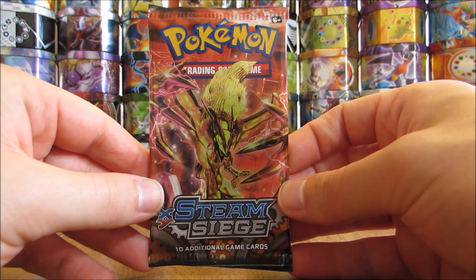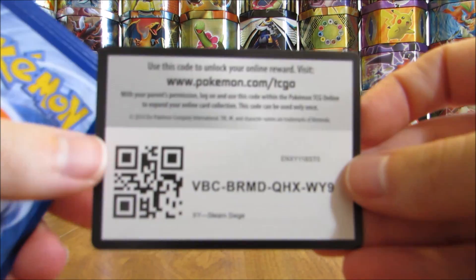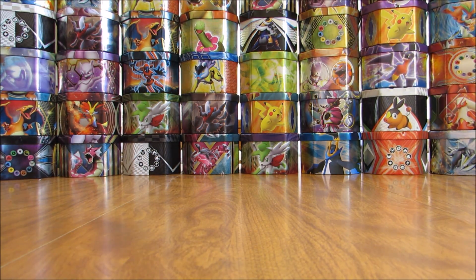Eviolite cover artwork on the second and final booster pack in this opening. Flip it around here. Excellent sign — a white colored code card. Have not seen one of those in quite some time.